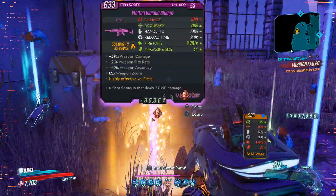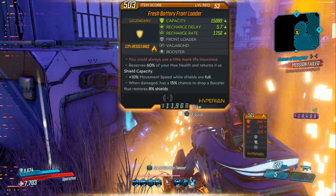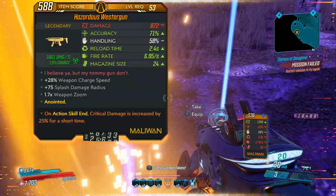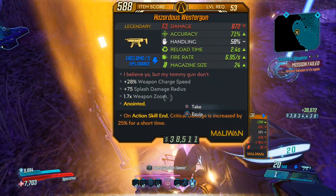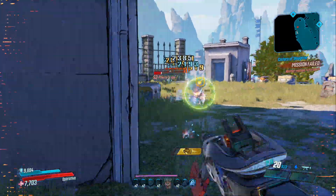Private Beans also has the Trevernator and Wester Gun in his dedicated loot pool, so expect to see some of these as you farm for the Front Loader. Both of these guns are good, but you want to avoid the Wester Gun unless it drops with a Binary prefix.